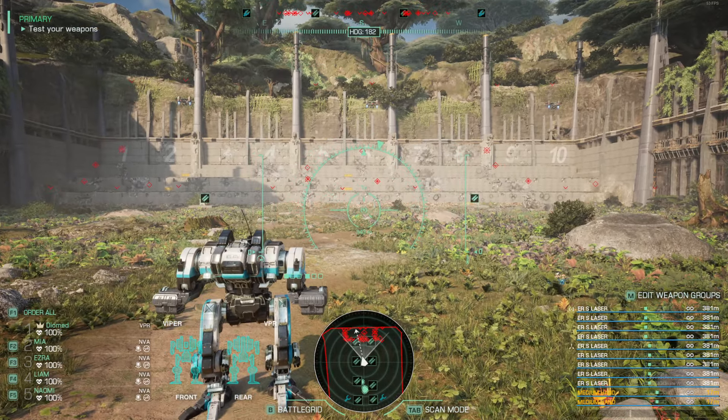New hostile detected — there's a Marauder. Let's start with the little things here. So you'll notice they have an effective range of 381. There's a Locust — target destroyed. And the Quarterback is toast.